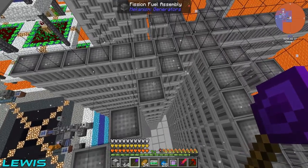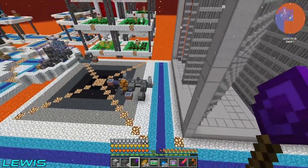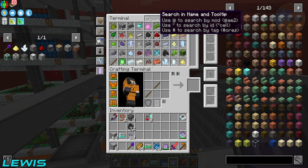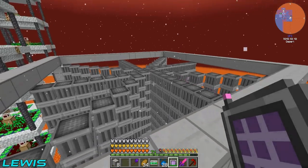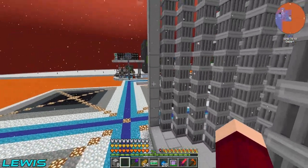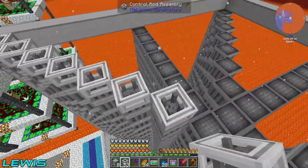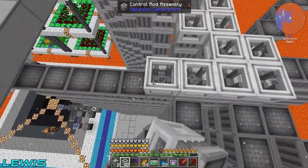I'm just about to put the last layer on of this fissile fuel assembly. After being made to relocate - which was very sad - all I've got to do now is get the control rod assemblies. I need about 60 of those because that's how many there are per layer. There are about just shy of a thousand fuel assemblies inside of this thing.